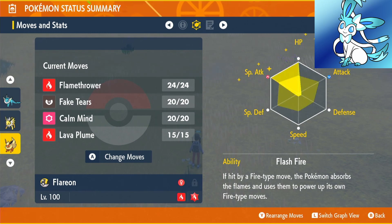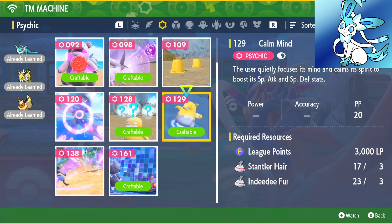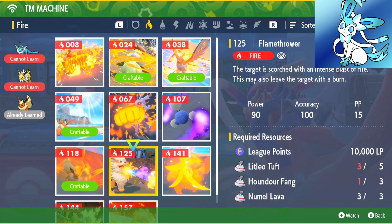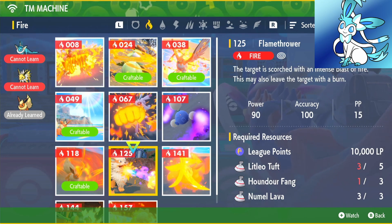We're using the Modest Nature, which you can get from the Chansey Supply in Mesagoza West. Our EVs are going into Special Attack and HP. We're going to use the ability Flash Fire. Our moves are going to be Flamethrower, Fake Tears, Calm Mind, and Lava Plume. Lava Plume we can learn through level up. Fake Tears is 400 points, 3 Bonsly Tears, 3 Teddiursa Claws. Calm Mind is 3,000 points, 3 Stantler Hair, 3 Indeedee Fur. Flamethrower is TM 125 — 10,000 points, 5 Litleo Tufts, 3 Houndour Fangs, and 3 Numel Lava.